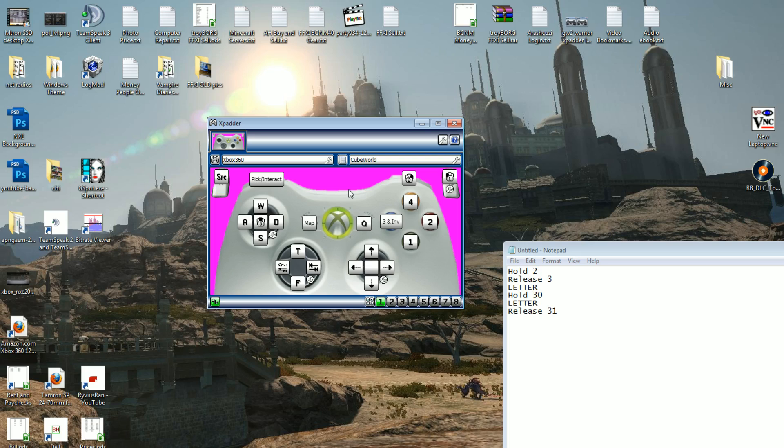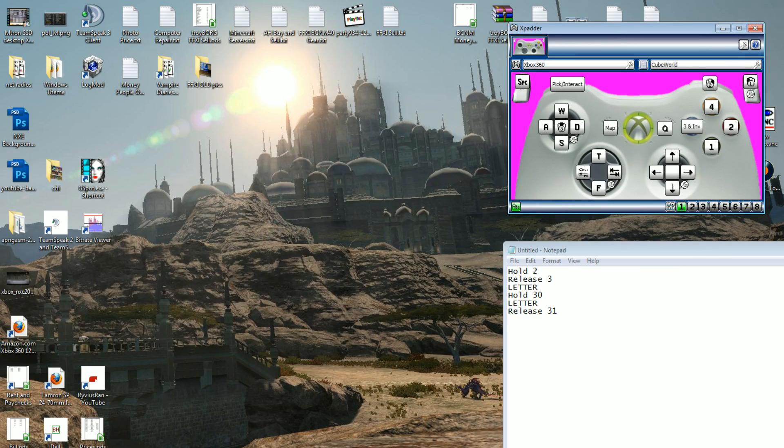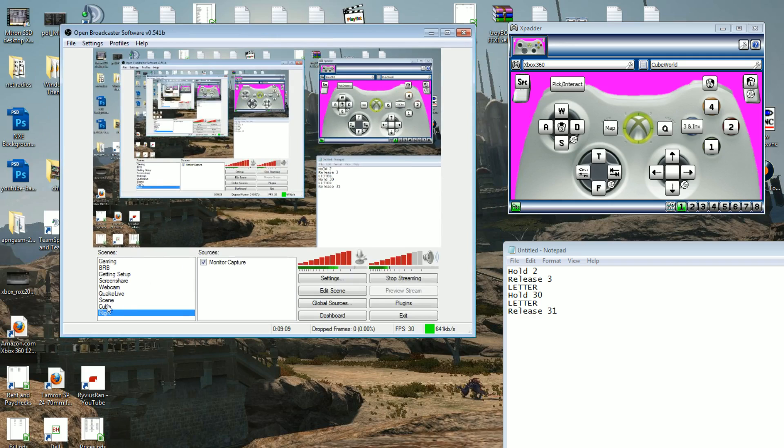Make sure you check out my Cube World let's play — once I start that I will be using my gamepad throughout most of it, so hopefully you can see how the gamepad is working for me. As I optimize and configure it to my liking, the good thing about Xpadder is you can customize it however you want. Let me go back to the gameplay and switch back to Cube World.